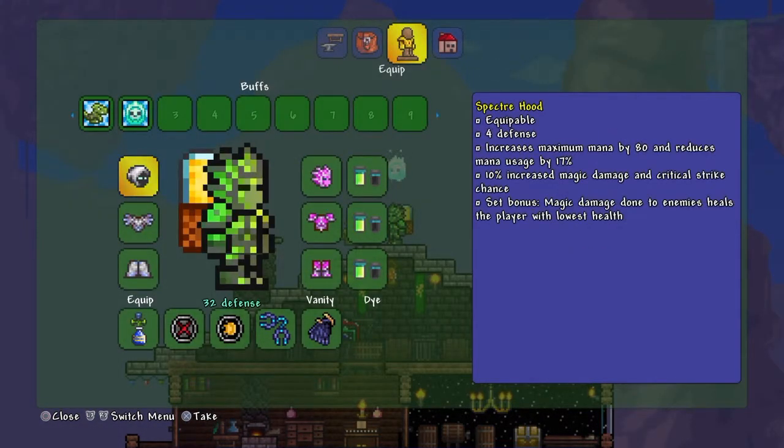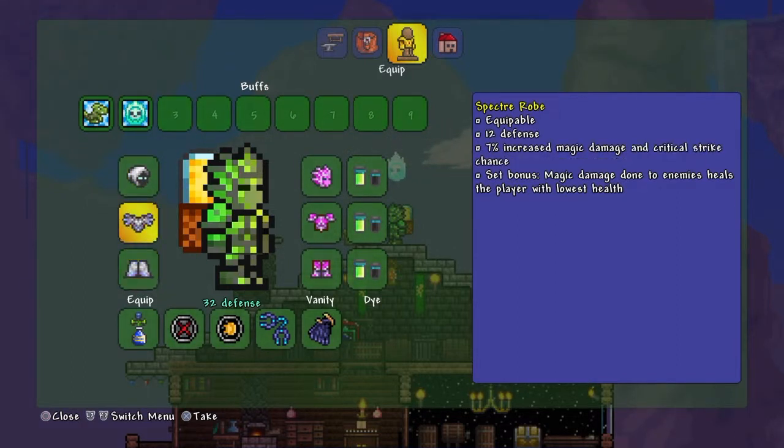Moving into the armor — the Spectra Hood has four defense, increases maximum mana by 80, reduces mana by 17%, and gives a 10% increase in magic damage. The set bonus increases magic damage dealt to enemies and gives you health back. All the armor pieces do similar things, just with different defense values and percentages.